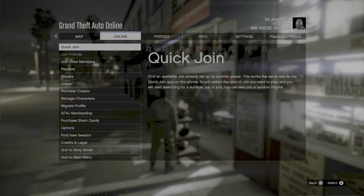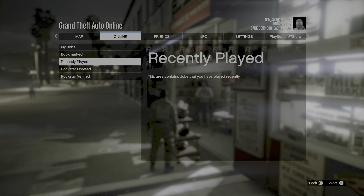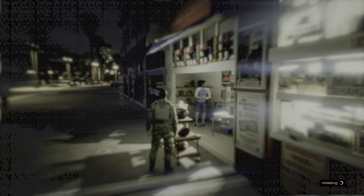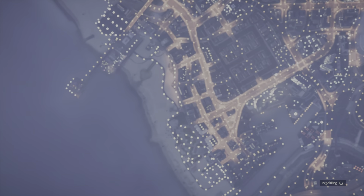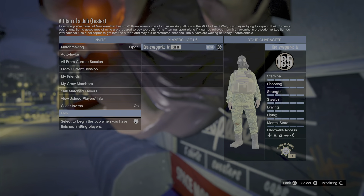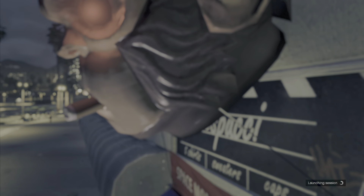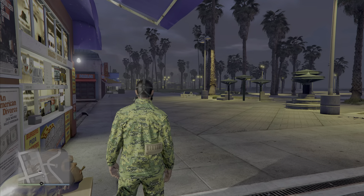Open up all missions and go to missions. Go to Rockstar Creator, go to missions, and open up the time of the job. Post it — don't make any changes, just start the mission.